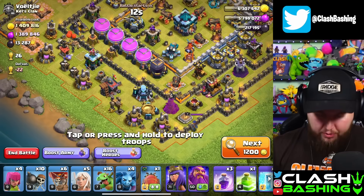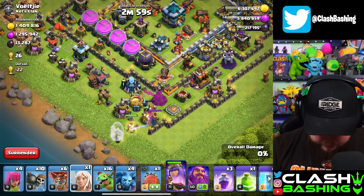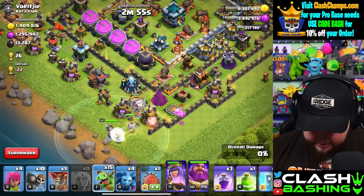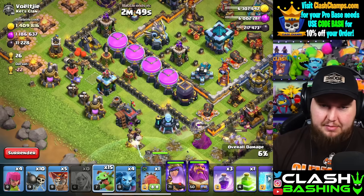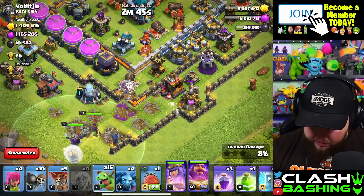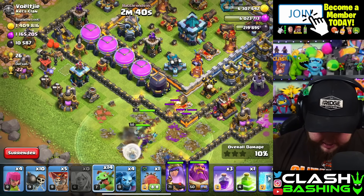We don't get all of it but we get most of that dark elixir — still pretty solid. This next one should be pretty nice. We'll wrap the queen around the bottom side going to the top side. Let's put in our healers, drop a freeze, put in a baby dragon here just to clear this out. We pretty much just want the queen to go all the way around up to the top side. At some point we'll send in our battle blimp to go for the town hall.